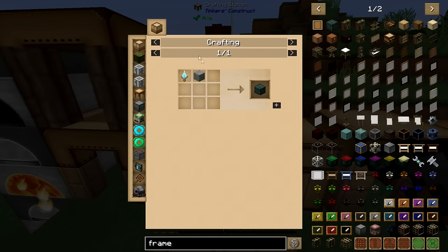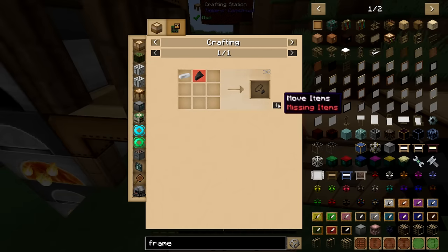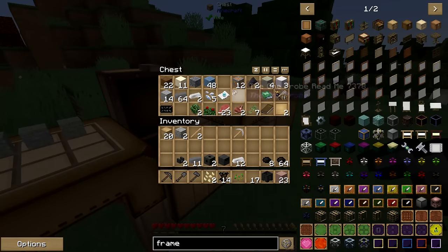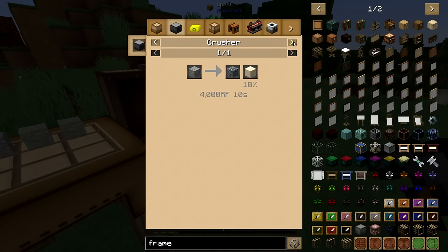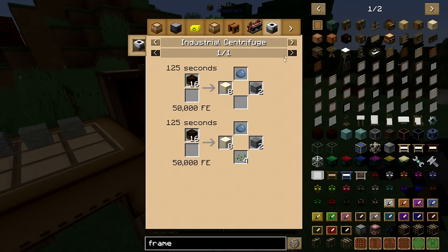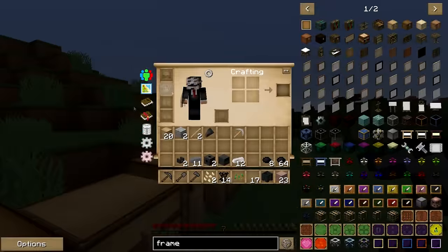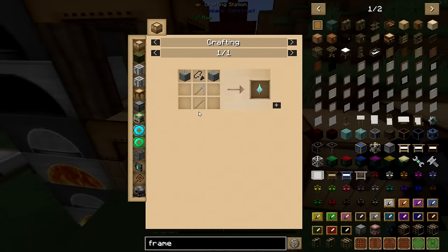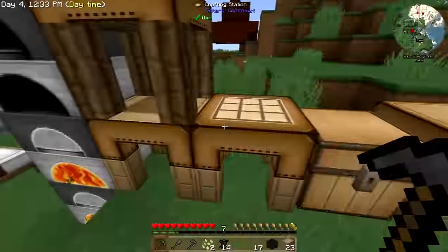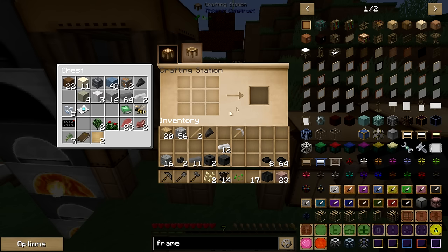Let's do our mining dimension — let's just skip to that and we'll get back to the smeltery. We need a stone pickaxe and a flint and steel. We need one flint — I have two. And you can actually make flint if you don't want to sit there and punch gravel. There's actually a recipe for it — it's just three gravel, shapeless, do it any way you like.